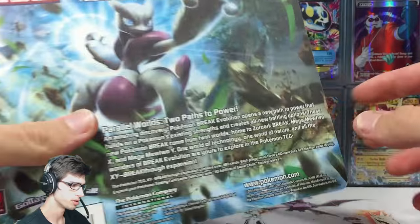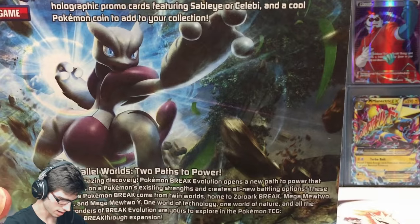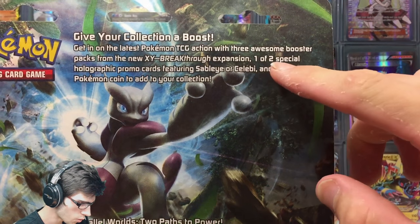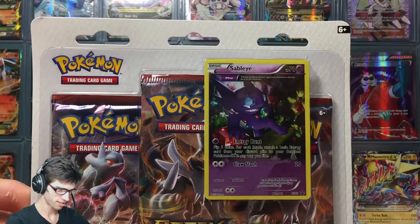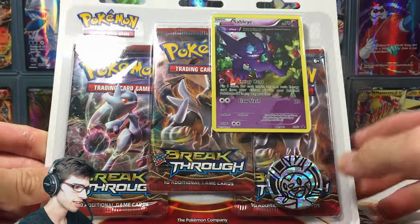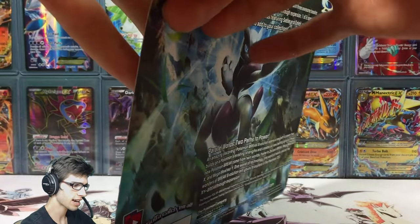This one does come in a duo - you'll see on the back it says 'one of two special holographic promo cards featuring Sableye and Celebi.' That's how they sell these things - they draw you into collecting the promo side by throwing them exclusively inside these blister packs. But without further ado, let's crack into this one.